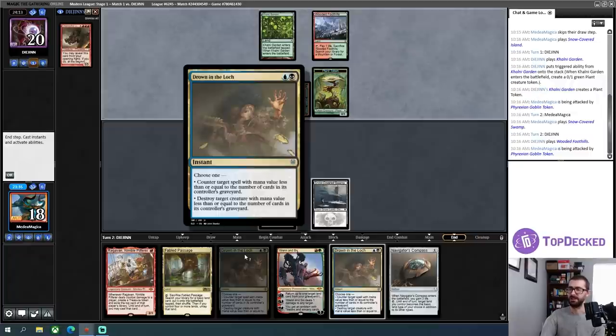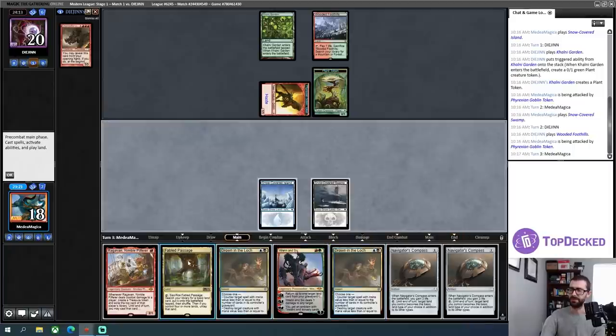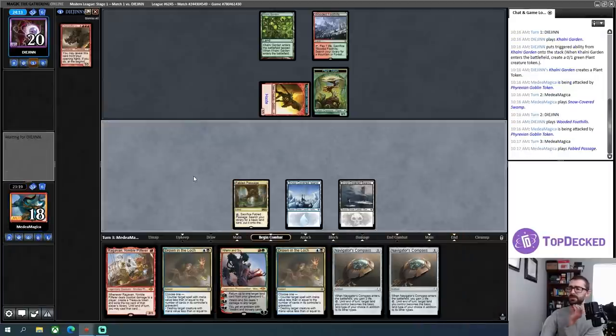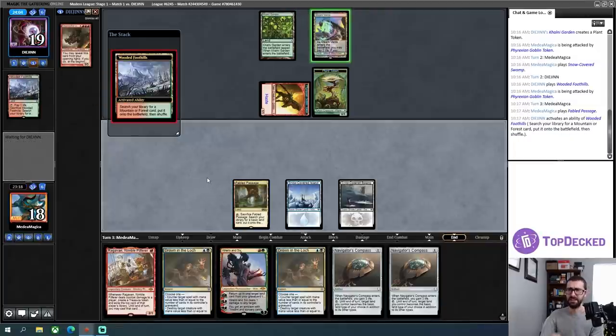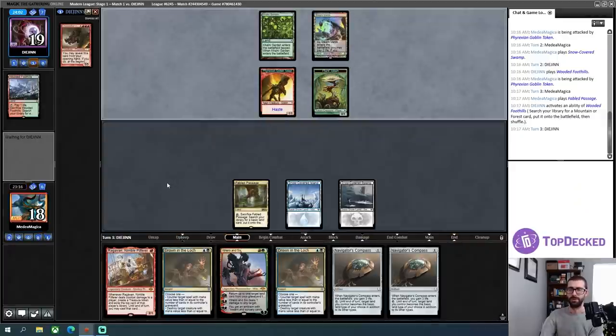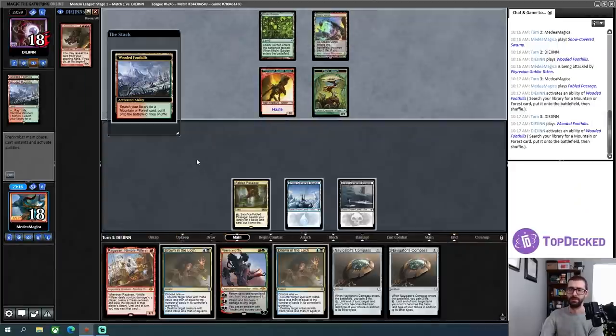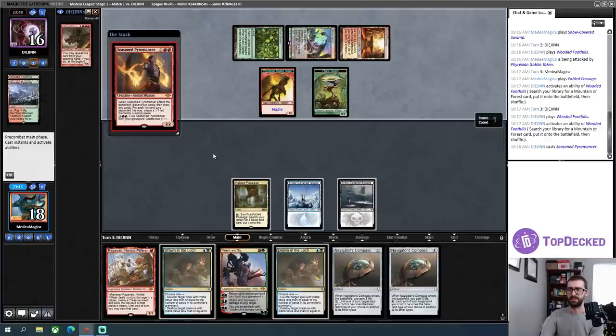Mana value less than or equal to the number of cards in the graveyard — they'll fetch and the CMC of the thing I want to counter is zero anyway. Do I want to use a Drown in the Loch to blow up a token? I don't think so, but it's surprisingly close. I just need to play around two turns worth of enablers, because if I don't, I'm just too likely to lose to the second thing that happens here.